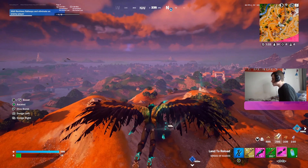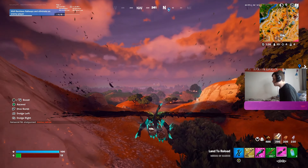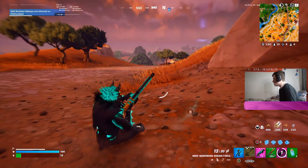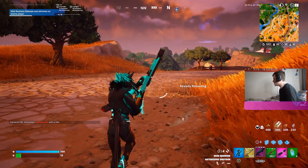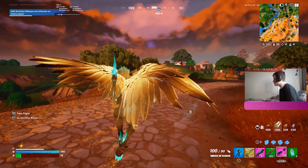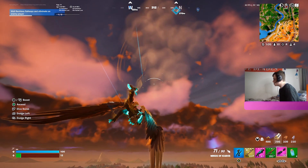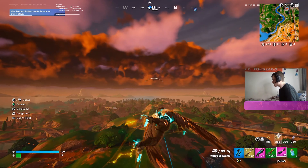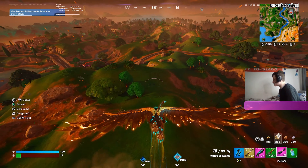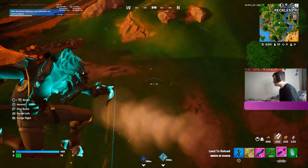While using these wings you need to use the dodge left and dodge right ability and the boost as well, because it's really easy to get shot out of the air. When you take flight you can boost but you need to keep rolling left to right. On Xbox, press A to ascend and then press LT to dive bomb.